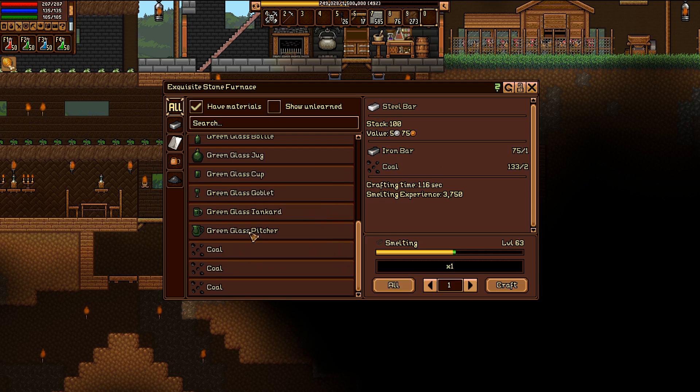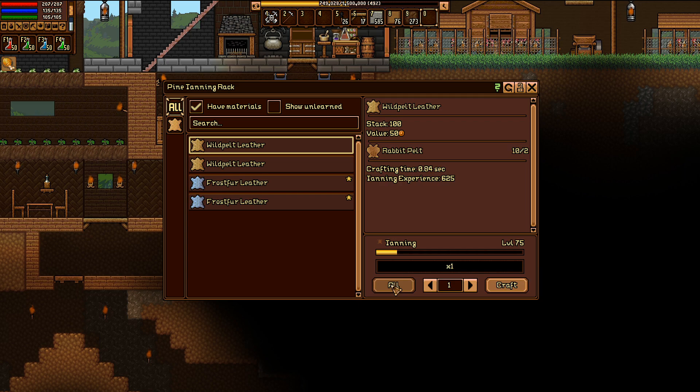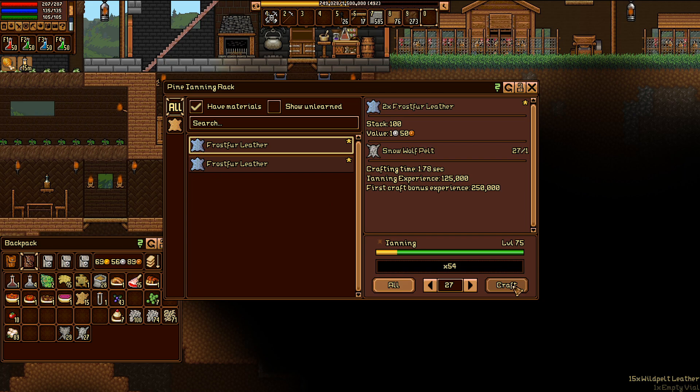Over here nothing new yet, but we do have a good amount of iron bars — I should turn some of that to steel. We've got wild pelt leather, rabbit pelts, frost fur leather, and sheep leather. While we're sitting here let's drink a lesser crafting elixir to make this go faster. Fifty-four snow wolf pelts — that's a lot of frost fur leather. That means we can make all kinds of new stuff, at least in theory.